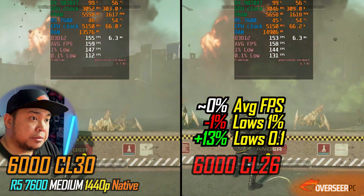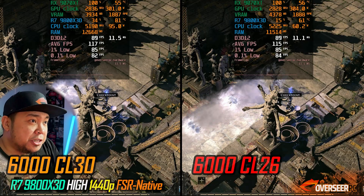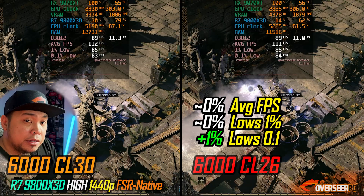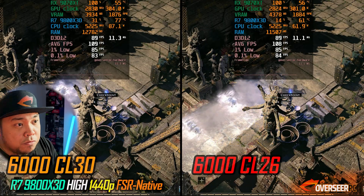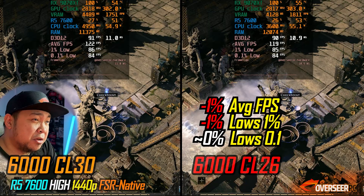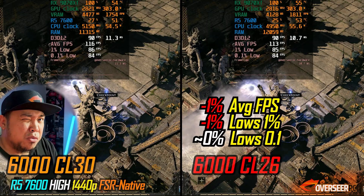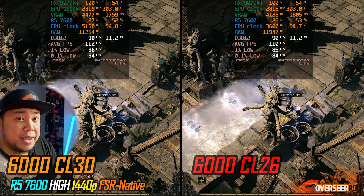Last game — Battleback XL2: not much difference; we're definitely GPU-bound here, though in actual gameplay with lots of NPCs and mobs it could be different. Moving to our non-X3D chip, it's really close — only about 1 FPS difference on the lows, more like margin of error. Battleback XL2 isn't really affected by your RAM setup.